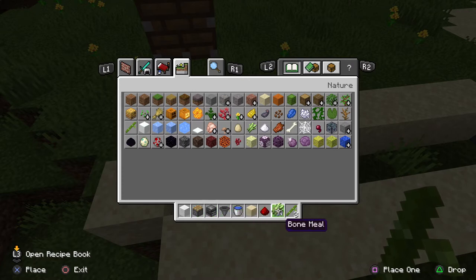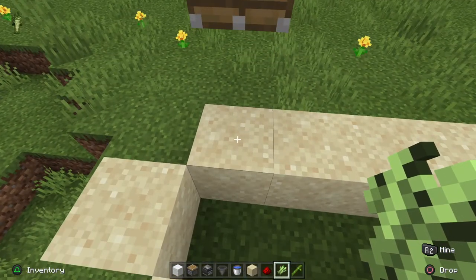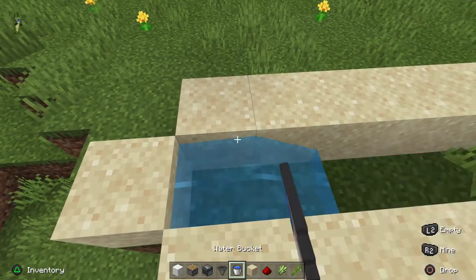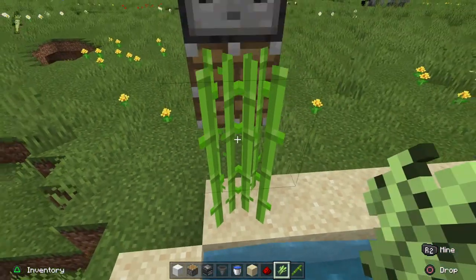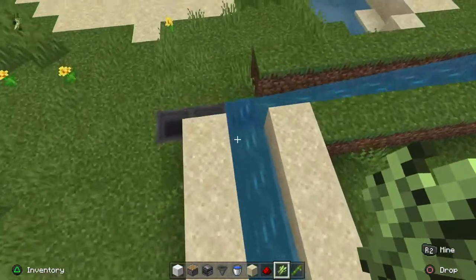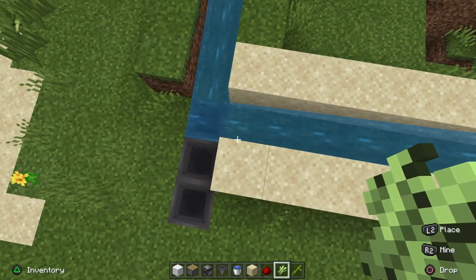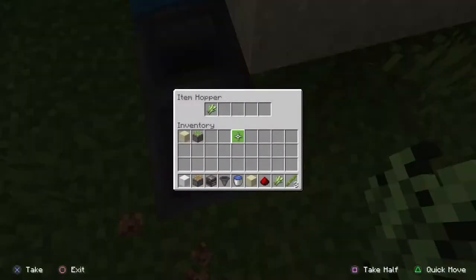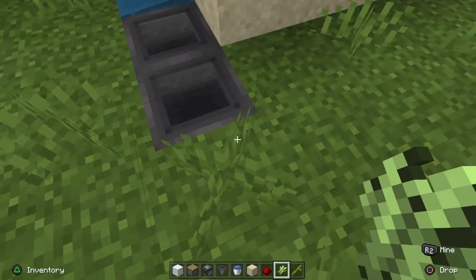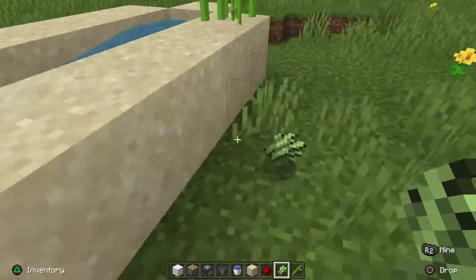To show that it works with sugar cane — it needs water next to it to work with sugar cane. And then it reaches here, gets pushed, and it goes down to the water stream. It gets collected by the hoppers, and then you'd have a double chest here which would collect all the items.